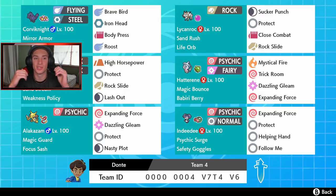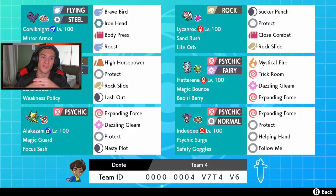With Tyranitar we have High Horsepower, Protect, Rock Slide, and Lash Out. Hatterene and Indeedee go together very well for the trick room setup, and Indeedee sets a Psychic Surge which works well with Corviknight's psychic seeds. All three psychic Pokémon - Alakazam, Indeedee, and Hatterene - have Expanding Force, which has just taken over the meta. It dominates inside the Psychic Surge.